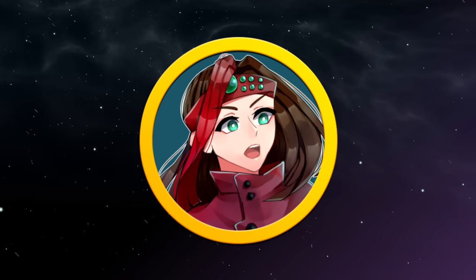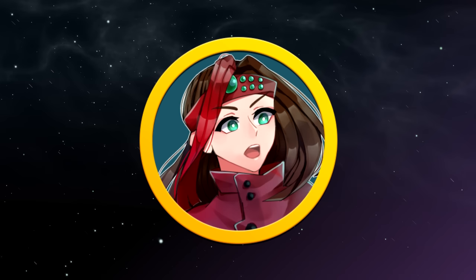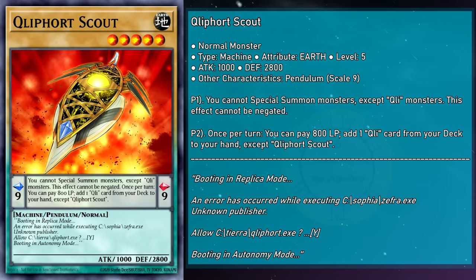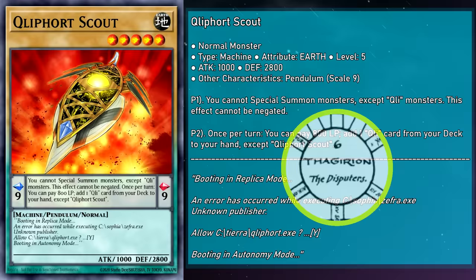They're also unaffected by the activated effects of monsters whose original level or rank is lower than their current level if they've been normal summoned, making them very resilient to hand traps and smaller monsters. A lot of them come with that 2,400 or 2,800 attack and 1,000 defense stat line — just pretend I'm doing the Monarch stat bit whenever those show up. But before we can talk about those effect monsters, we have to talk about our normal monsters, who are arguably even more powerful than our effect ones.